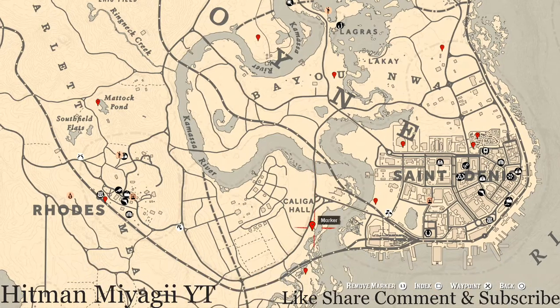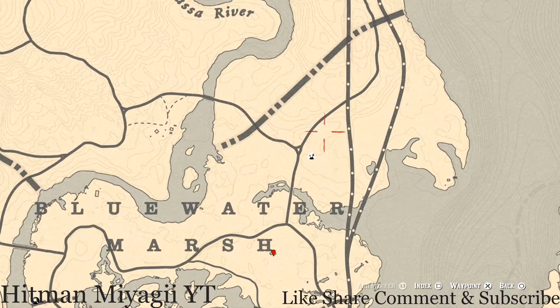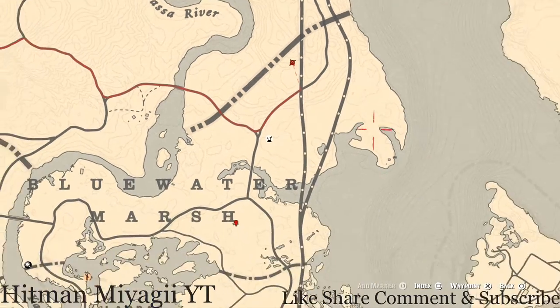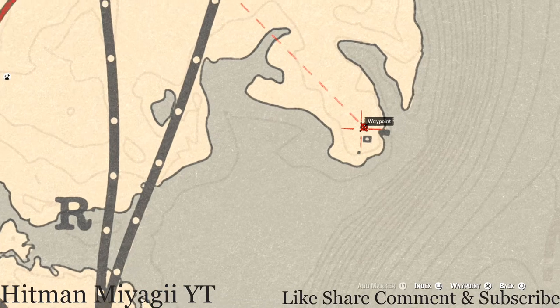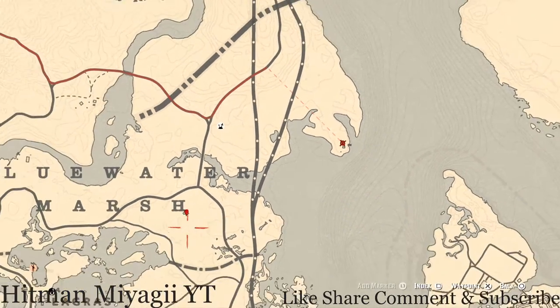Starting out in the Lemoyne area, right across the road above this elimination series, you will get a Grand Corazon antique alcohol bottle at the back of a wagon right here at this location. If you go over to the right, there's also a dig spot - you do not need your metal detector for this, just your shovel. Right here at this location you will get a metal hairpin, which is a family heirloom.